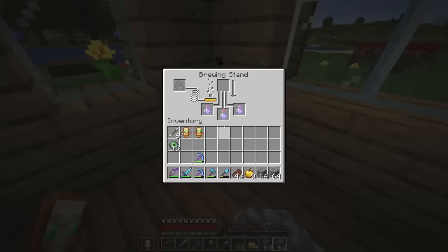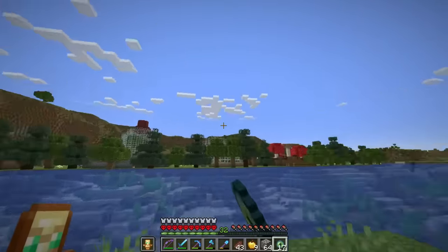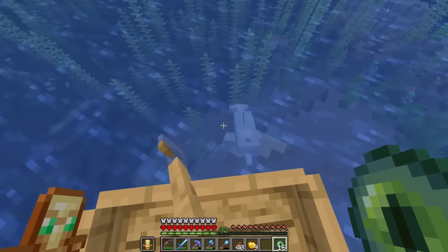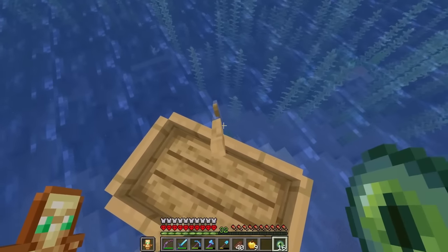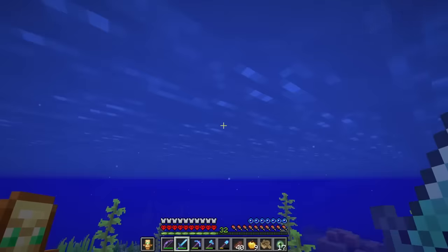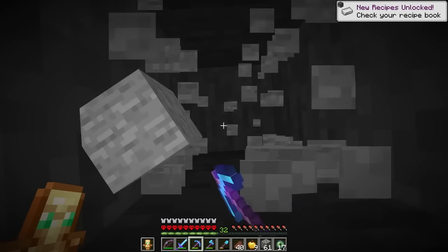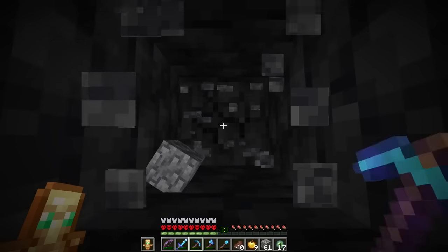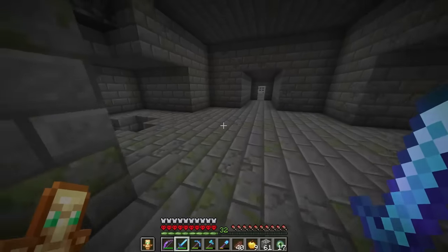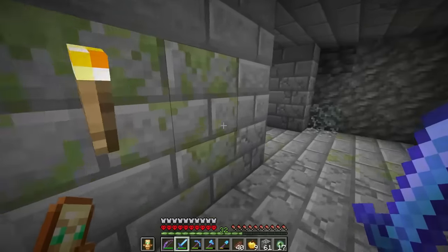We've got our slow-falling potions with redstone dust to extend them, and I'm also bringing some cobblestone and a water bucket to help scale the towers. The stronghold turns out to be underwater — not just slightly underwater, but actually deep under the water. All we can do is dig down. We found it! I've never seen a portal room like this with an entrance on one side and an entire room off to the side — this is new for me.